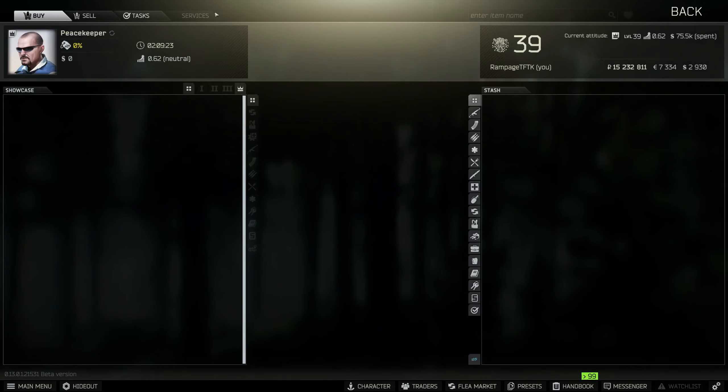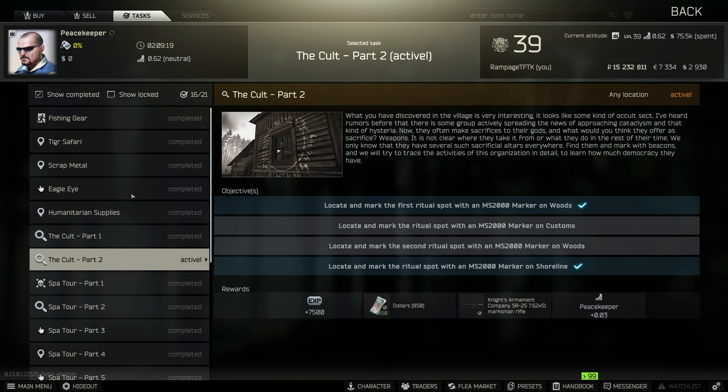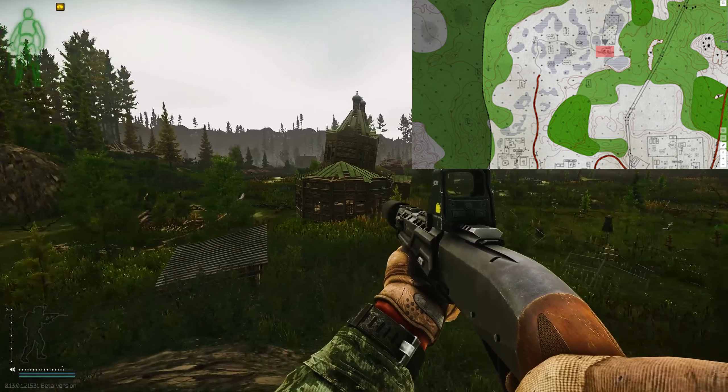Hey guys, another quick no-nonsense guide, this time for a Peacekeeper task called the Cult Part One. If we go and find the task — there it is — locate the missing informant on Shoreline, survive and extract from location. Let me show you where he is.